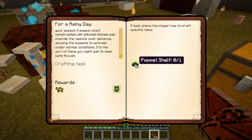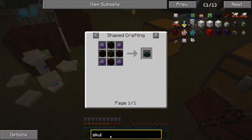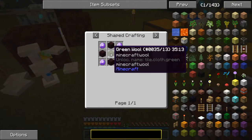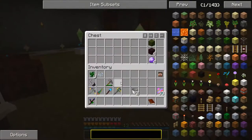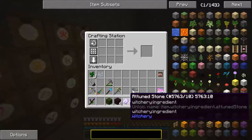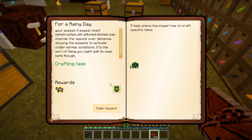We're going to craft a puppet shelf. The recipe is: four attuned stones, four nether bricks, and one piece of green wool. We've got the green wool, nether bricks, and attuned stones, so let's get that crafted. Attuned stones there, bricks and wool — there we go, our puppet shelf! And that gives us a death protection reward.